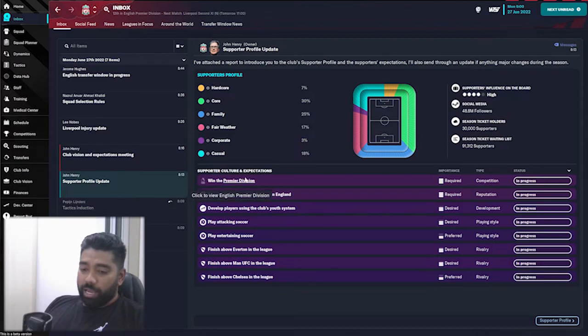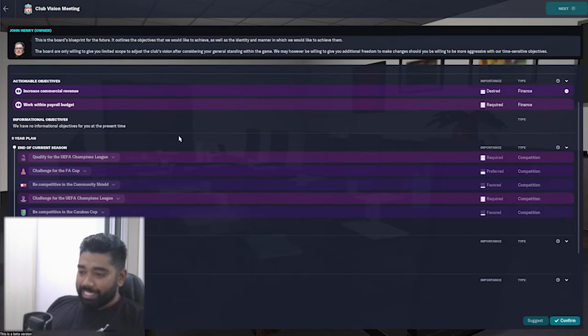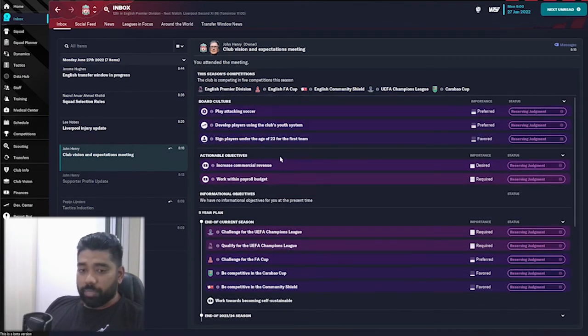If we win the league, we'll obviously finish above everyone, so that should be fine. The board expectation is more modest — they just want us to qualify for the Champions League, challenge for the FA Cup, be competitive in the Community Shield and Carabao Cup, work towards being self-sustainable, and play attacking football while developing players. I'm just going to accept and confirm these objectives.